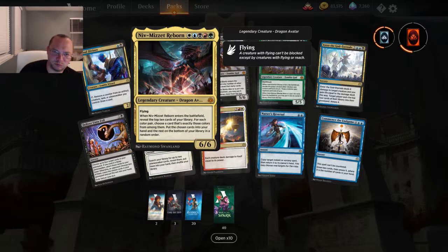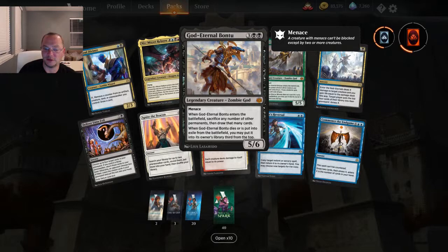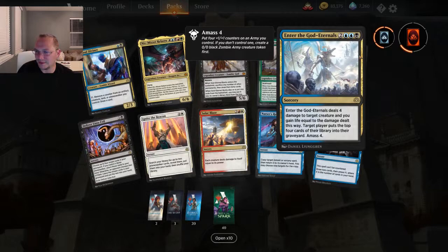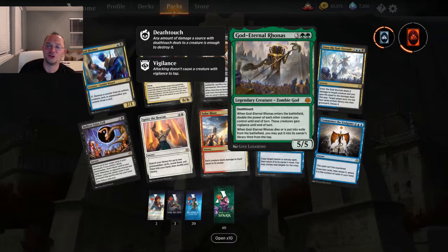God Eternal Bontu — five mana, 5/6 menace. When it enters the battlefield, sacrifice any number of other permanents including lands, then draw that many cards. When it dies, put it third from the top. And God Eternal Rhonas — death touch! When it enters the battlefield, double the power of each other creature you control until end of turn. Oh my goodness, if you have a trample spell to go with this — end game. They also gain vigilance until end of turn. When it dies, third from the top.